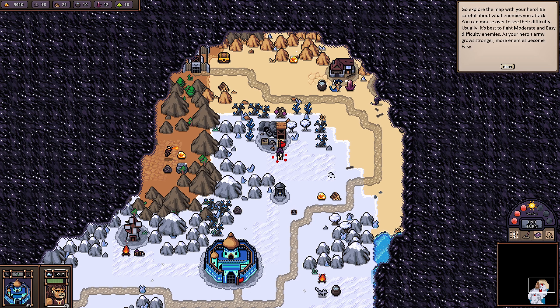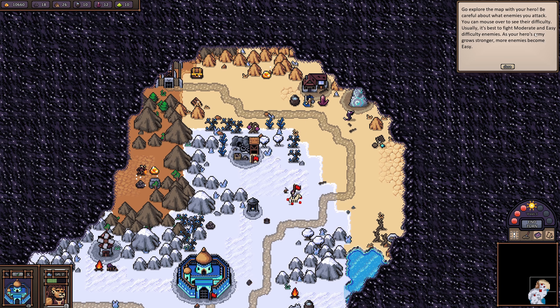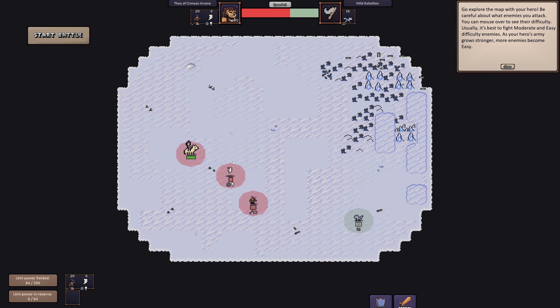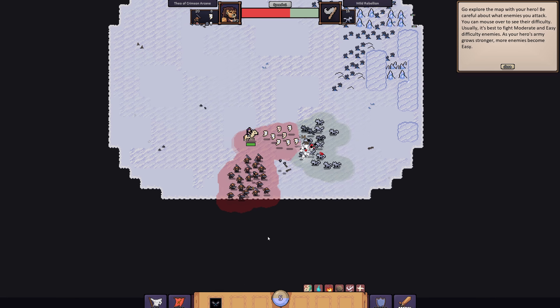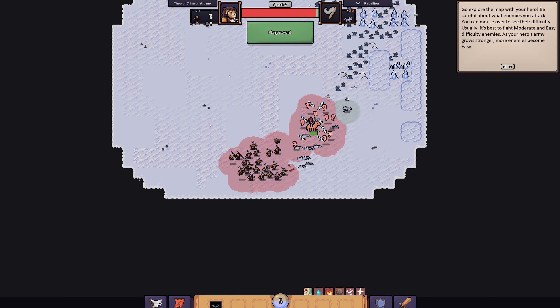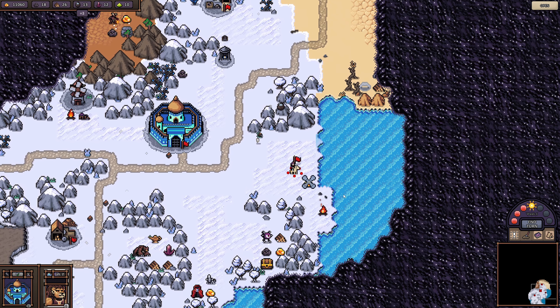Double-clicking the hero shows their stats and skills. Heading out to explore — I can mouse over enemies to see their difficulty (moderate, easy, hard). As your hero's army grows, more enemies become easy. I can only move once a day and I don't have enough mana. My main hero is just hanging out — let me go camping and work my way around the map.